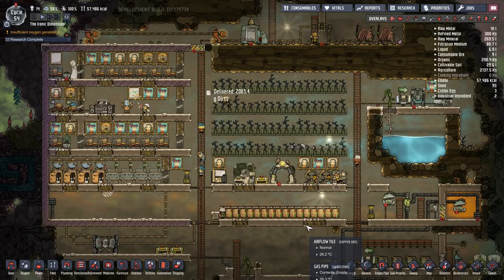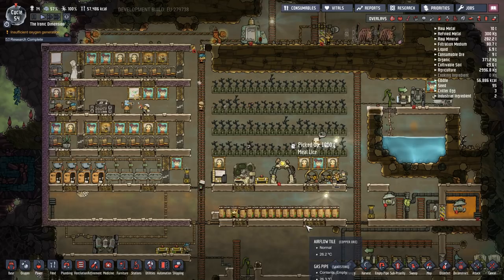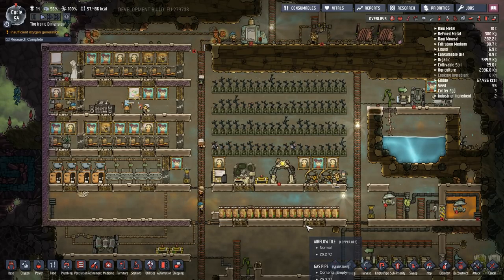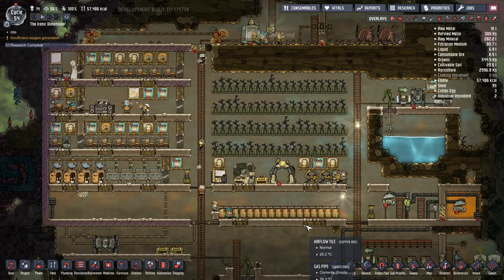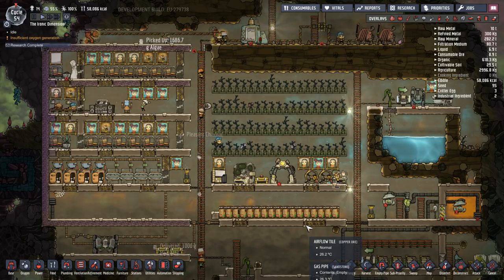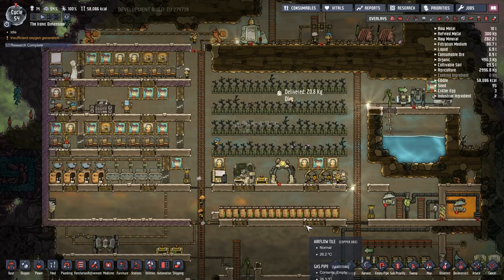The morale system now replaces the whole system they had around food preferences and decor settings in the broader colony. While we still have the decor overlay, that's not the only thing that defines whether your duplicants are happy. Tonight I want to build out more recreation items — like an arcade machine — and try for the espresso machine if we can, though I can't make any promises.